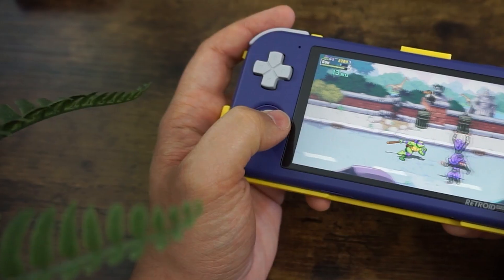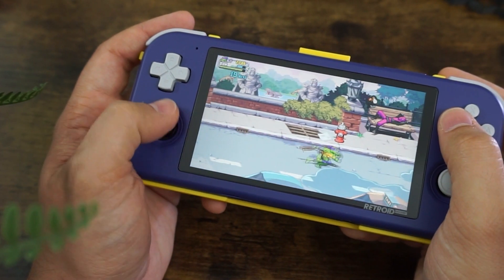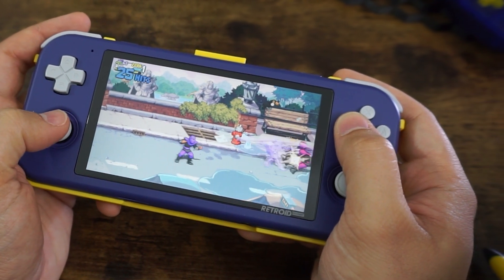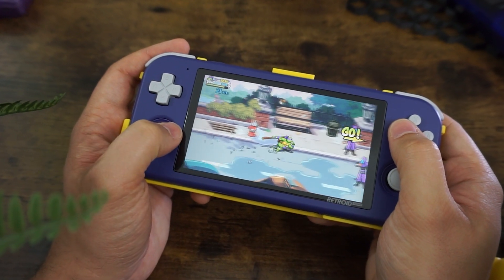You probably noticed that I'm playing on this little console. This is called the Retroid Pocket 3 Plus. It's an Android device that looks and feels a lot like a tiny Nintendo Switch Lite, and since it runs Android, I can play a lot of these Netflix games with the built-in controls. I despise playing games with a touchscreen. Not all games recognize the built-in controls, which kind of sucks, but I'll take what I can get.